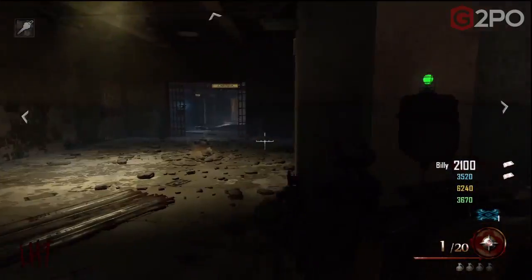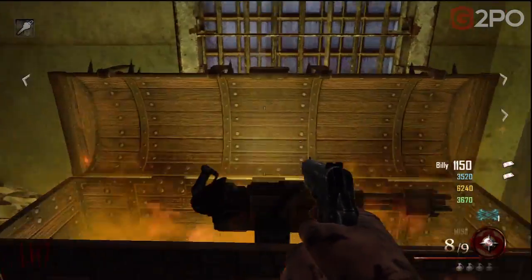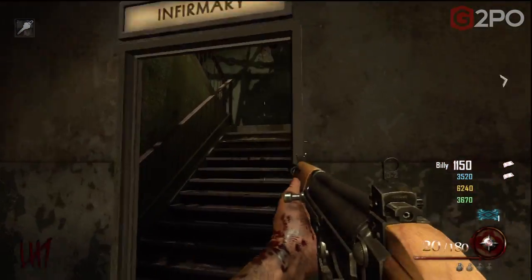Watch the first weapon I get out of the box — my first pull on the box, Mob of the Dead. I get the RPG! How sweet is that? What do I get on the second pull? Let's do a second pull. Give me something epic, give me the blundergat! Nope — I get the FAL. Seriously? Come on, I want some new weapons here guys.